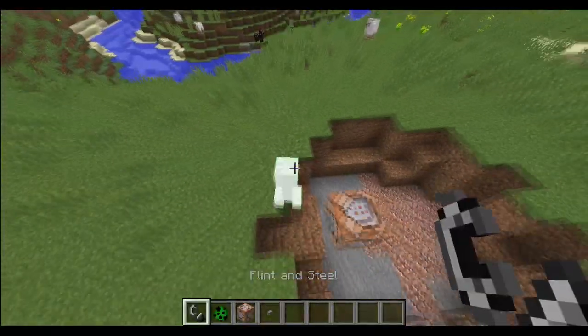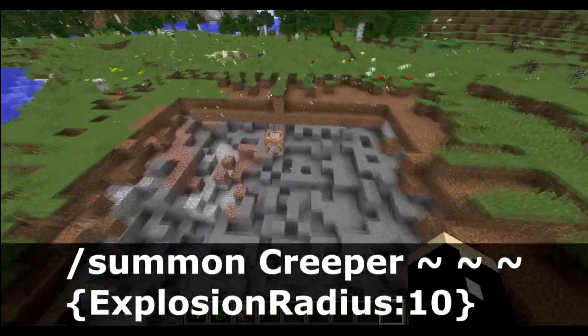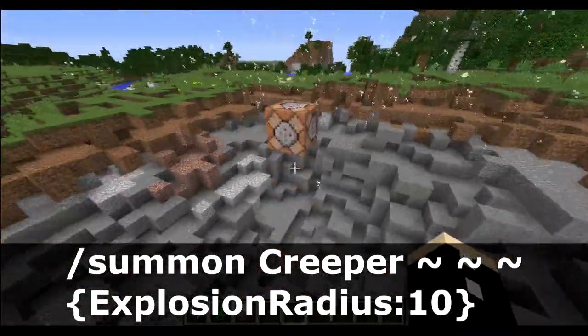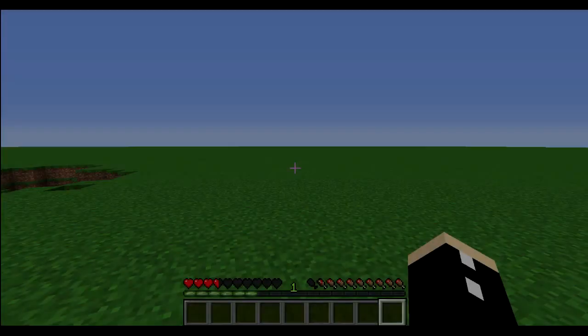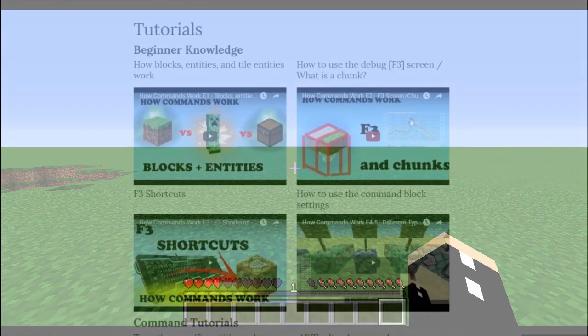You can actually change the size of the explosion with the explosion radius tag. It's normally set to three, but if you want a massive explosion, set it to something like 10 or 20 to create a moon-sized crater in your world. A word of advice when you do that though — just turn off mob griefing. If you don't know how to do that, it's also on the tutorials page.